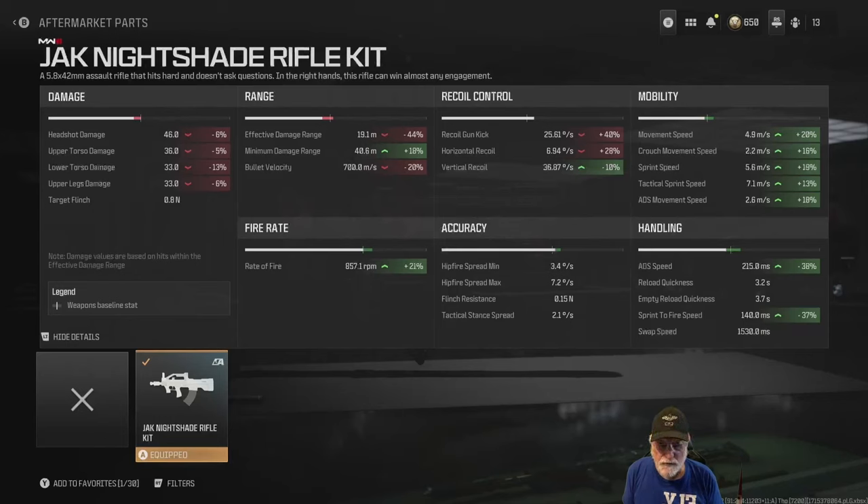857.1 rounds per minute — that is blistering. That's a 21 percent increase. Minimum damage range goes up almost 20 percent. Effective damage range goes down 44 percent. Before we cry on our pillows over that, 19.1 meters for the effective damage range — on the small map mosh pit or in free-for-all, that is forever.